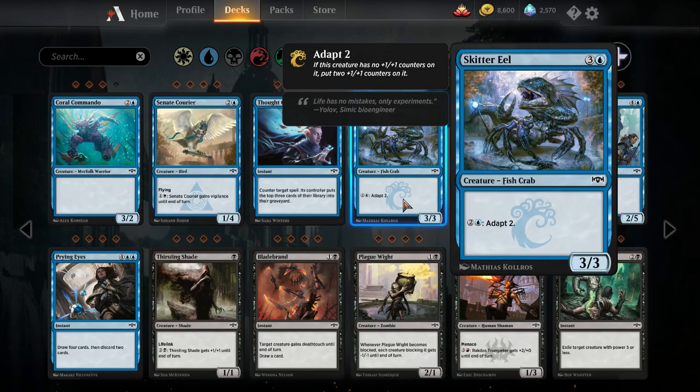Skitter Eel — four mana three-three fish crab. It has the Adapt keyword; you can pay a blue and two colorless to adapt two, meaning if it has no plus-one plus-one counters, put two on it. So you play it on turn four, then on turn five pay three mana to adapt it, and you suddenly have a five-five. This guy is pretty big as far as blue creatures go. I just don't know what blue deck wants a pile of power and toughness though, so while this card is solid, I don't know what deck is going to want it.